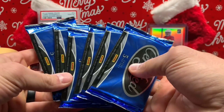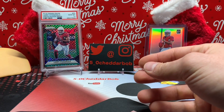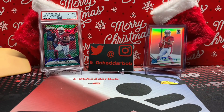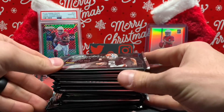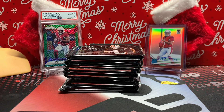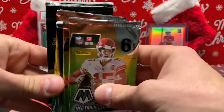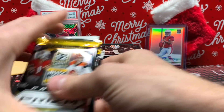I'll just kind of show you everything here. So I got six packs of '13 Certified, four packs of '20 Certified, ten packs of 2014 Prestige — I'm going to leave these right here because that's kind of what I'm going to start with. I got two hanger packs of Mosaic — I took them out of the hanger packs just so I have a little less wrapping to deal with. Same thing with Prism — these are the cello packs.